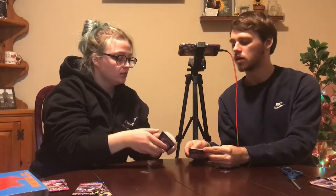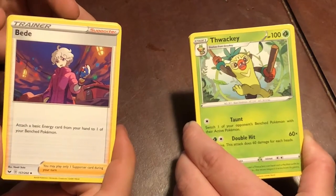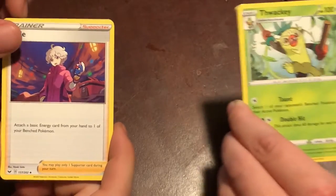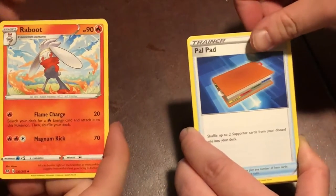My corners look kind of messed up. You ready? Can we just talk about how Grookey is an amazing Pokemon, and then he gets to Thwackey and it's just like awkward teenage days, and then Rillaboom is just amazing? I hate Thwackey. I hate everything about him. I got Beatrice, Pow Pad, Raboot.